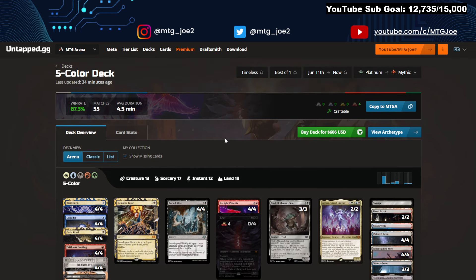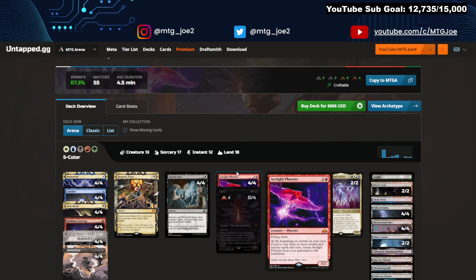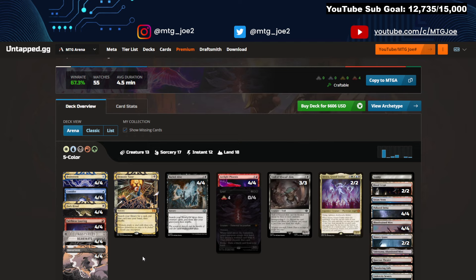Then Five Color Reanimator Phoenix — this is a two-plan deck. It's got the Phoenix plan: Buried Alive, play a bunch of spells. It's also got an Atraxa you can reanimate, and Trolls. So a similar package — you can Buried Alive into the Reanimate package, or if it's a Phoenix you can do a hybrid. I'm not too sure going one route or the other might be more concise, but it's interesting to see the dichotomy between these strategies.